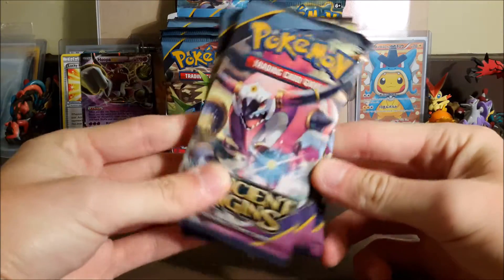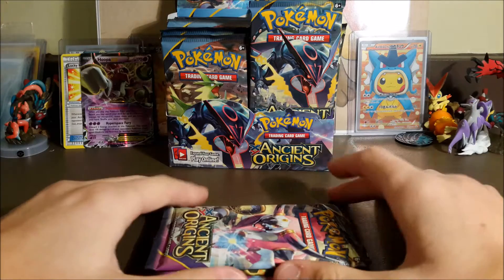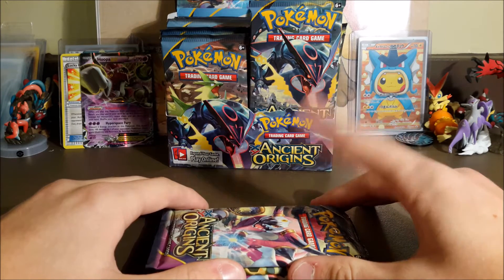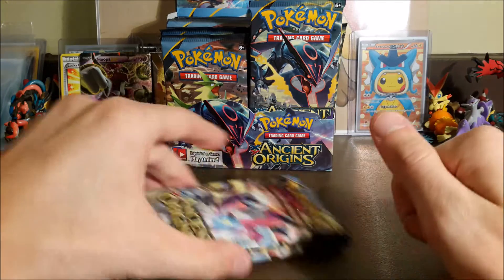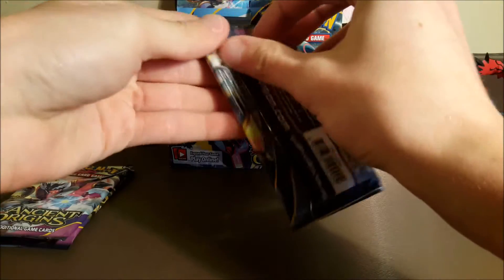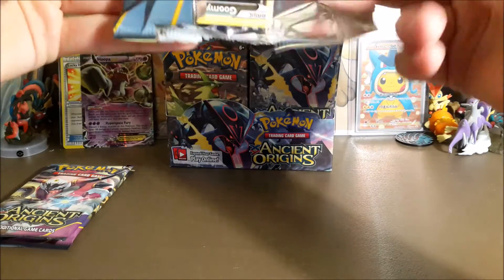He maybe accidentally bought fake packs and finished off the box with them. Anyway, the point system is: one point for a reverse rare, two points for a holo, three points for an ultra rare, four points for a full art, and five points for a secret rare. That is a mouthful, but we're going to open this pack first — just in case it is fake, I don't know how it could be, I don't think it is.